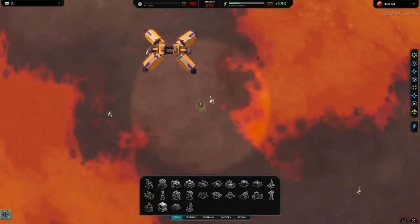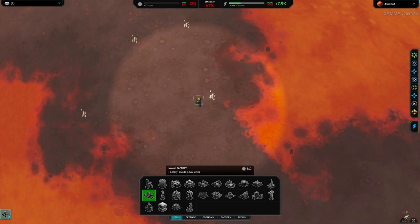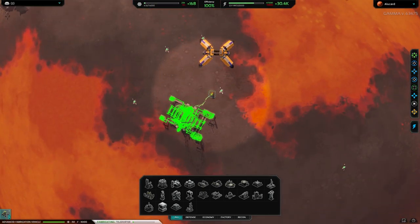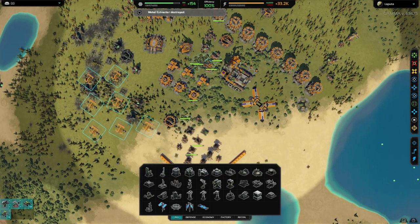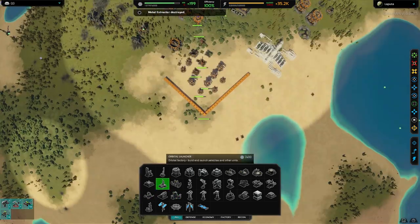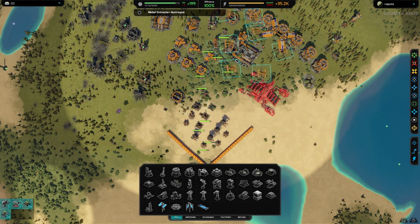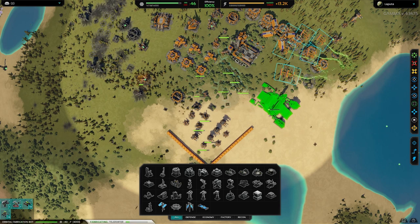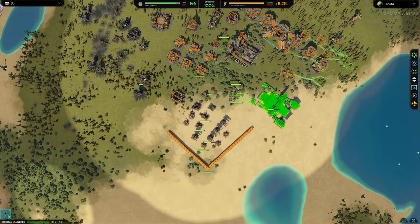I've landed and I'm pretty sure no one else is there. So the first thing I'm going to do is set up a teleporter. I'm going to need another teleporter to connect to, so I'm going to build that back at the base. As you'll notice in the top left, my base is starting to get destroyed by long range artillery.